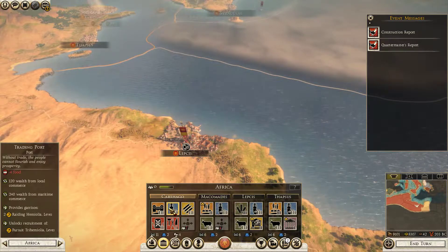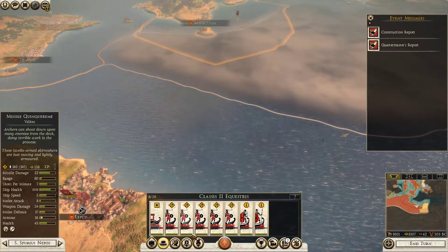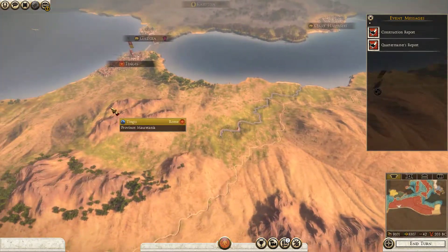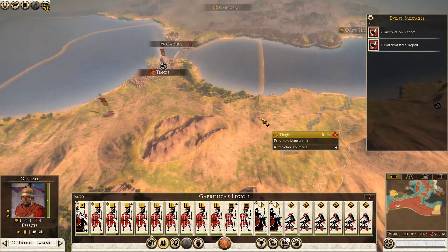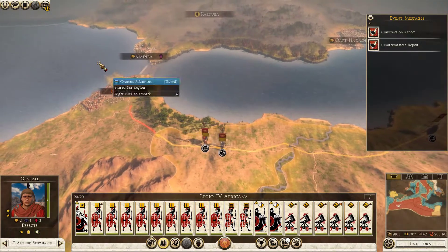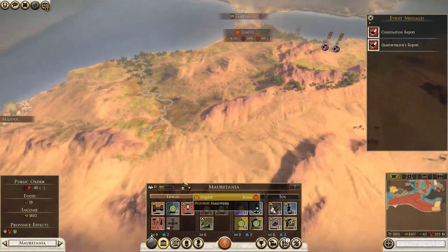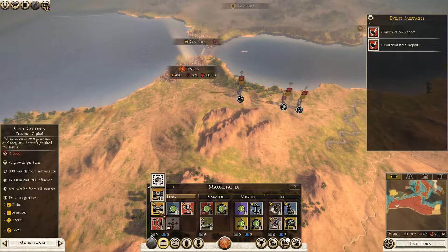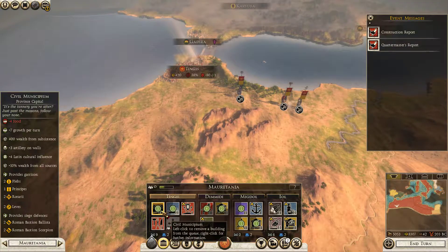Every single province that we own inside Carthage is some sort of trading port, so we can't really build up anything. You are now in Lepsis. Let's take a look around the map — I want both of these units to force march themselves. This unit is being force marched but is going to head to Tengis. Now that we've rotated these two units, we are still getting positive public order. Hopefully we can get even more public order next turn. What I need to do is upgrade Tengis to a civil municipium, so now we have artillery on the walls and better Latin cultural influence.